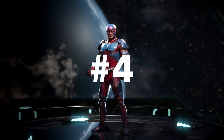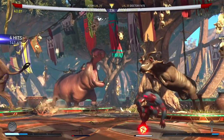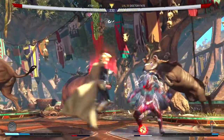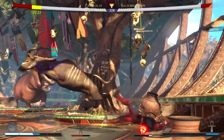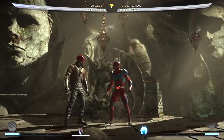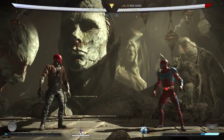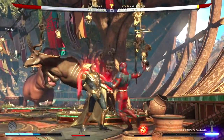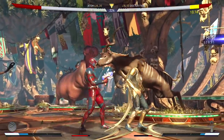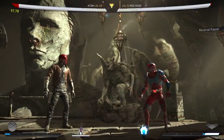Next on the list at number 4 is Adam. Adam is on this list because he provides many tools to get around zoning and has the setup to make a zoner feel uncomfortable. He offers a quick teleport that makes you go behind your opponent. Enhancing this special move adds an additional attack for more damage. This can also be used in the air, which gives Adam great mobility for dodging projectiles, but on block it is unsafe, so try to be careful.